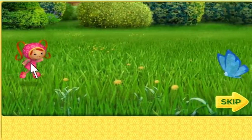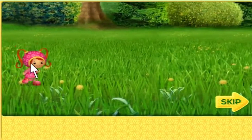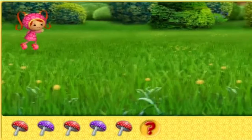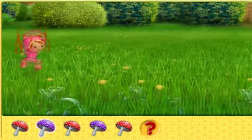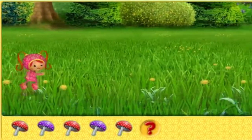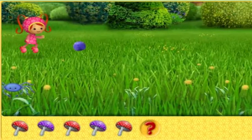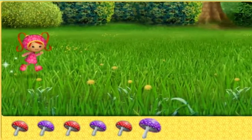If you help me catch a butterfly, I'll do a special twirl for you. Ready? Let's go. Here's the first pattern. It's a pattern of mushrooms. It goes red, purple. Red, purple. Red. Red, what goes here? Right.